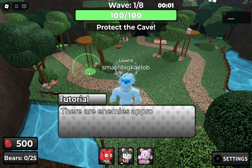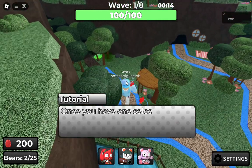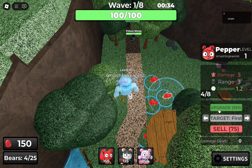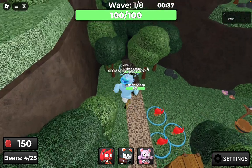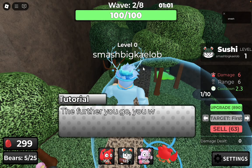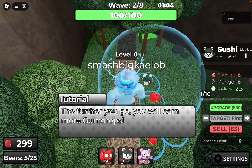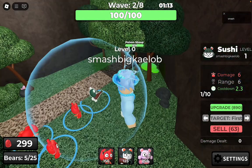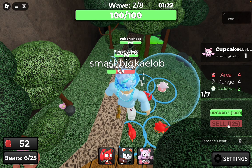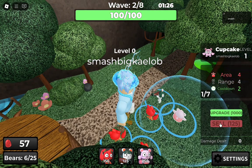I'm placing my towers — hopefully in the right place. This is only up to eight waves, so I'm just placing as much as I can. There's poison sheep here. Sushi looks like it does more damage than the pepper but has a slower cooldown. I'm also going to check out what the cupcake does — it does area damage.